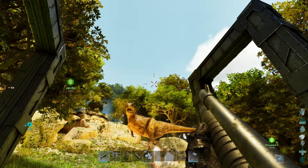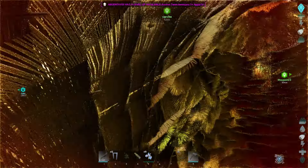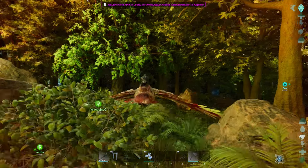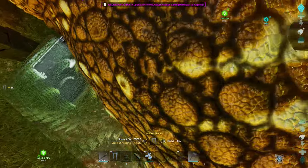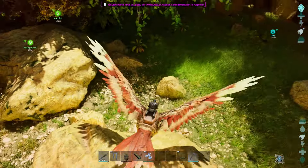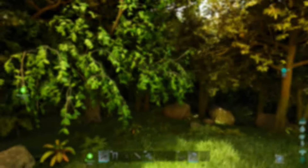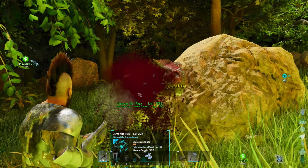Starting with PvE, I tried the trap method because I heard it works - the same trap I used for giga: four metal gateways and two large bear traps inside. Honestly, this way is so glitchy and not worth it. Their turning radius is so fast they can avoid the trap easily, and the AI is super smart - they managed to avoid the trap every single time.